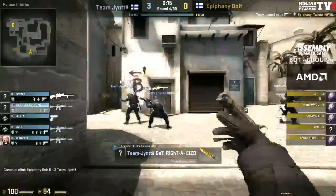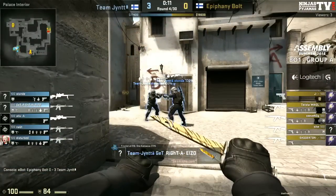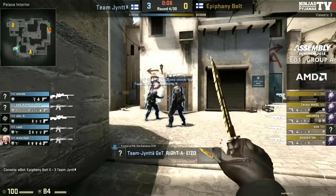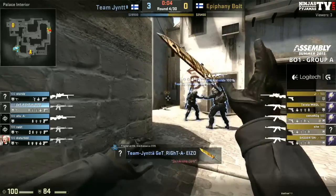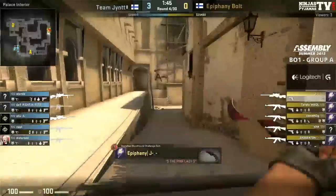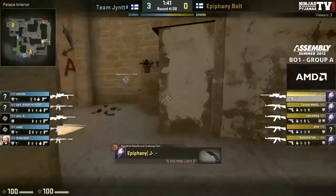This player on Short doesn't notice him. Alu is backed up and connected by Natu. Despite Alu falling very early there, they're able to hold the T's in mid and not let them out. Good stuff by the guys. Now finally into this first gun round — is this going to be the game changer for Epiphany? It depends on the mid battle.